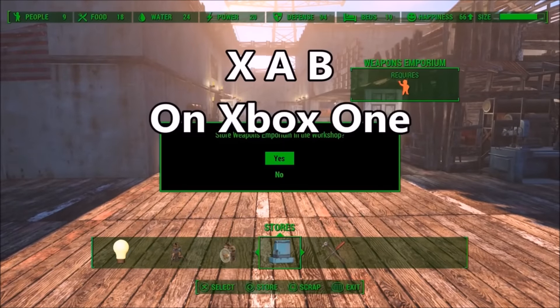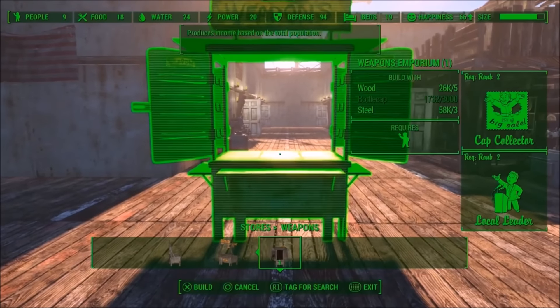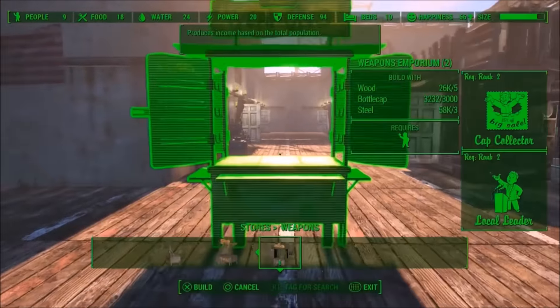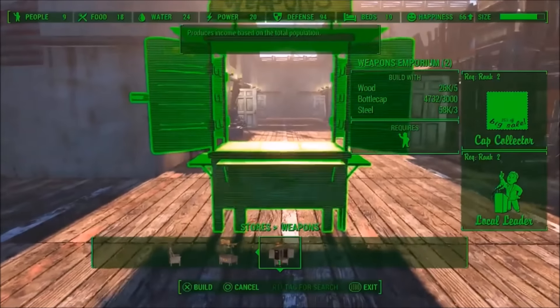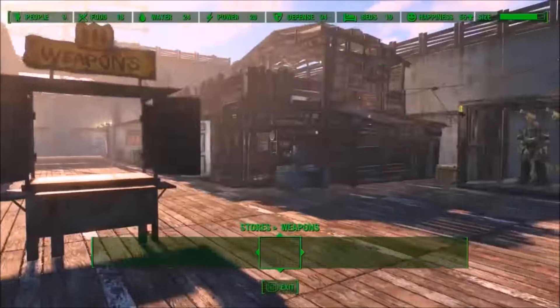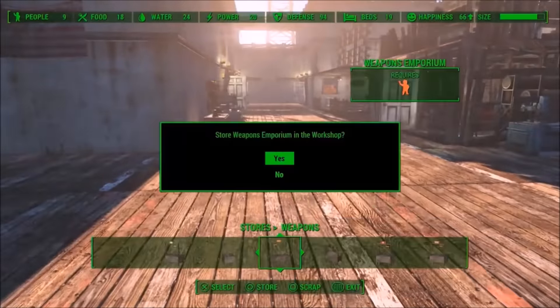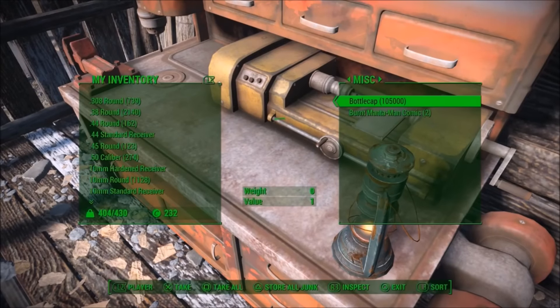The game is going to think that you're selling it and scrapping at the same time, so you're scrapping it but you get to keep the money. Just keep doing this for however long you want. Once you've reached your desired amount, go over to your workshop and take the money out. Sometimes it'll glitch and say you have a hundred thousand bottle caps but only give you thirty thousand — that's because it's too much, so don't let the number get too high.